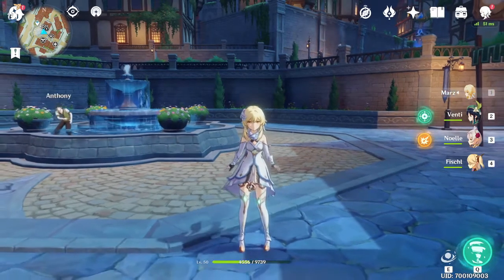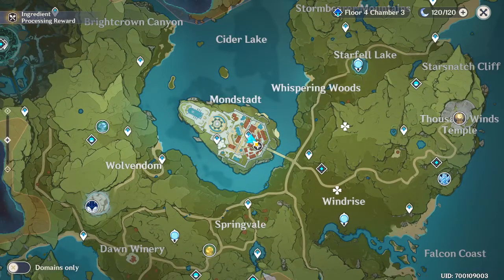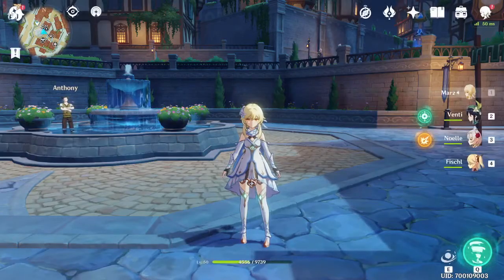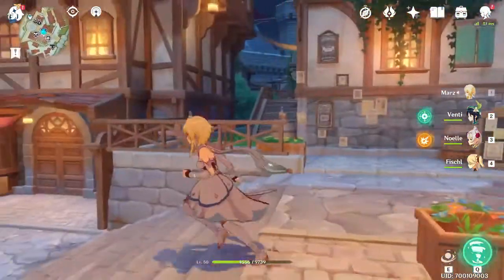First things first, the easiest method: just get some chests. Chests are all over the map, you can get them from everywhere. Even when you just begin the game, they give you a chest straight away to demonstrate — you get a lot of gems just by opening chests. So make sure you open every chest you see, not only for that but also for the Adventure Rank experience.